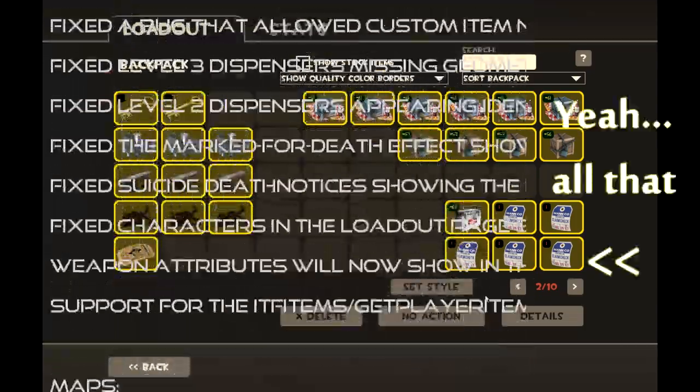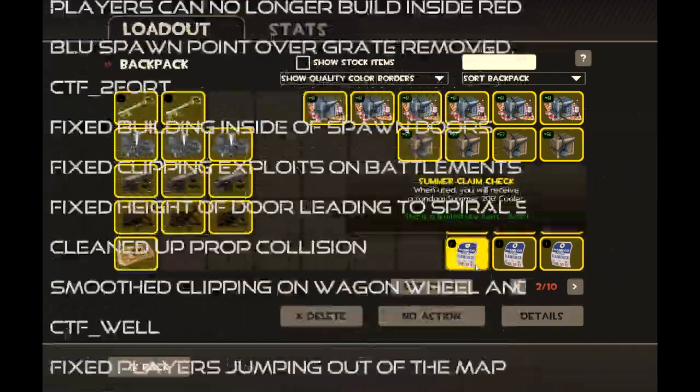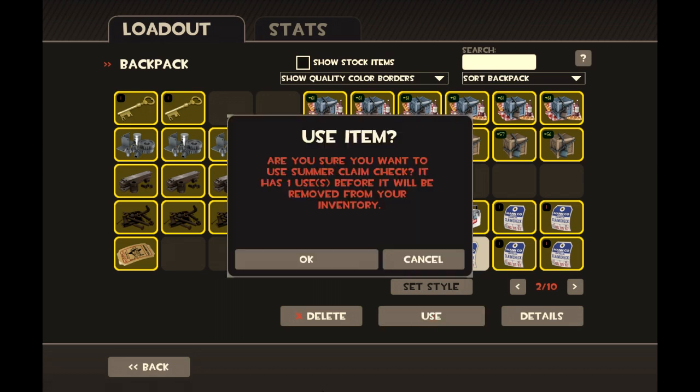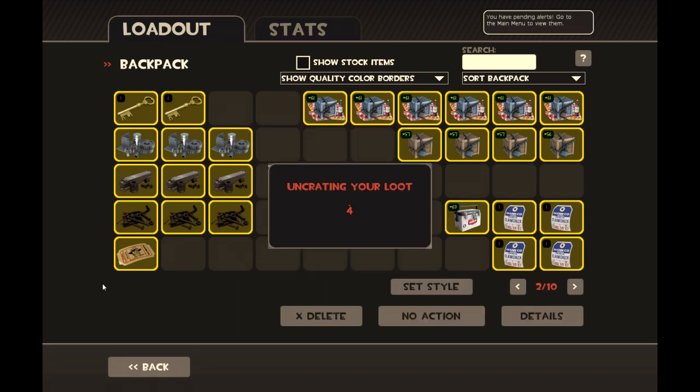This is what I kind of like to highlight in this video: now you can use your summer claim checks to get a crate.